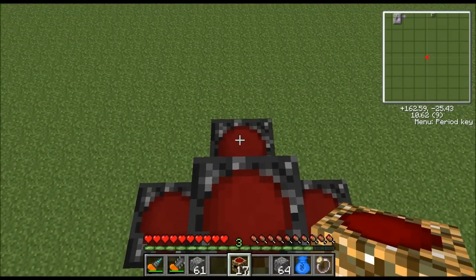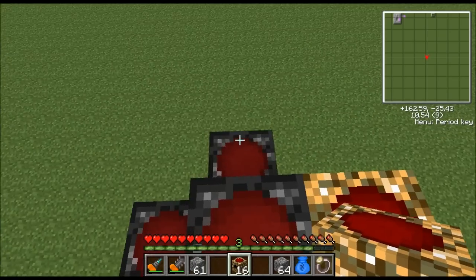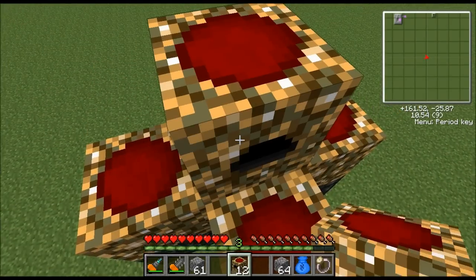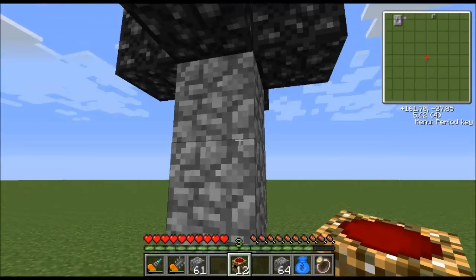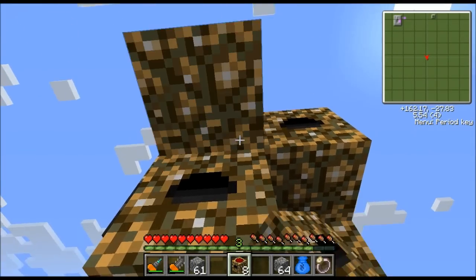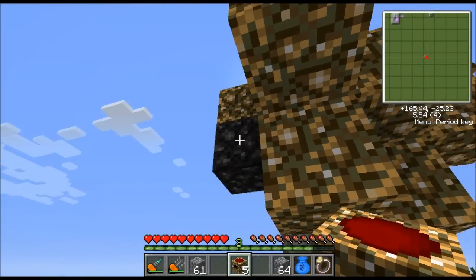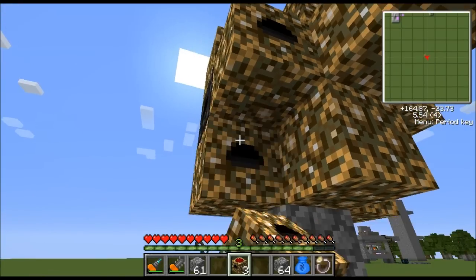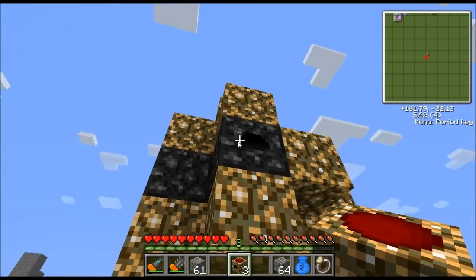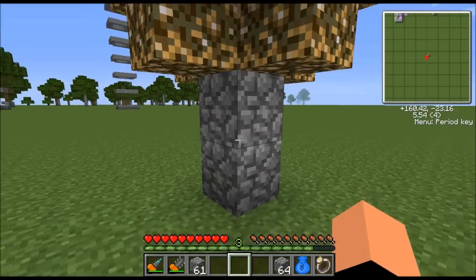Next we're going to place the collectors. The collector is going to cover up all the relays, so if you can see a relay then you need to cover it up. It's going to take 17 collectors to cover up all the relays. Basically wherever we see black, cover it up with one of the gold collector things. These don't take too long to build — and there we go, that's built.